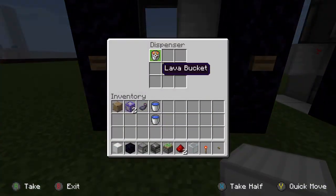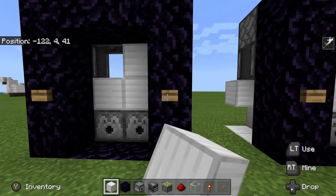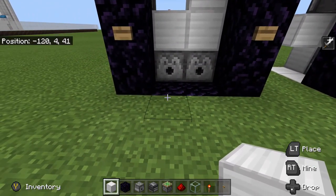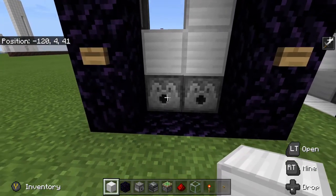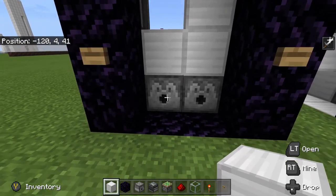The water also doesn't spill out everywhere — same as the last one, it's a nice touch. These will also work in the nether if you just switch out your water bucket for a lava bucket. As a proof of concept — on, off — it is a little bit more spilly with the lava, so keep that in mind.